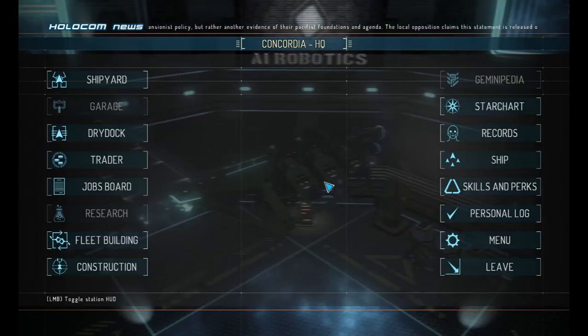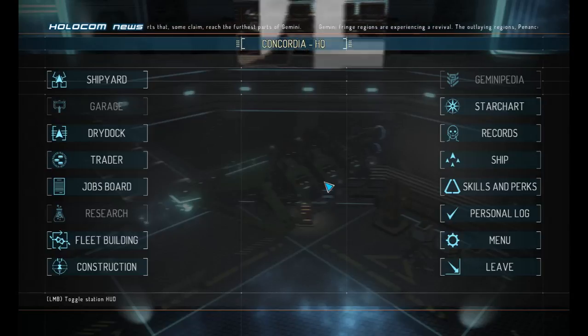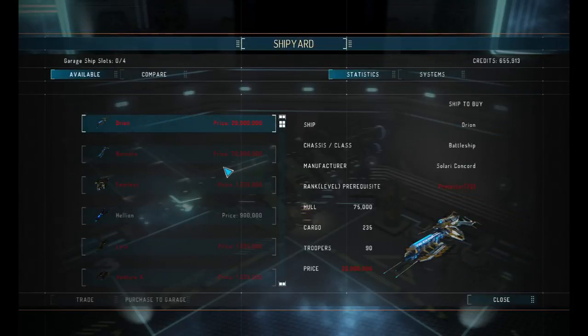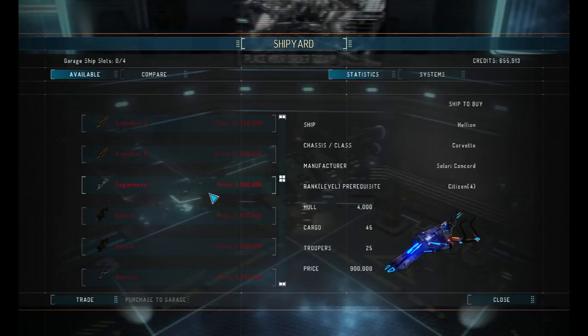Hi everybody and welcome to a new episode of Warlords. We've just graded our skill points and went into combat, so we're looking to see if we can get a new ship. We just got another freighter point, so we're going to go to the shipyard and see what we've got here. Hellion — nine hundred, it's only four thousand, although two million there.